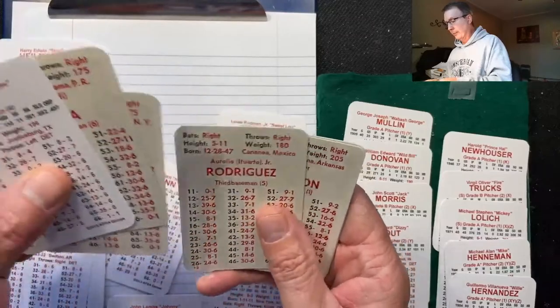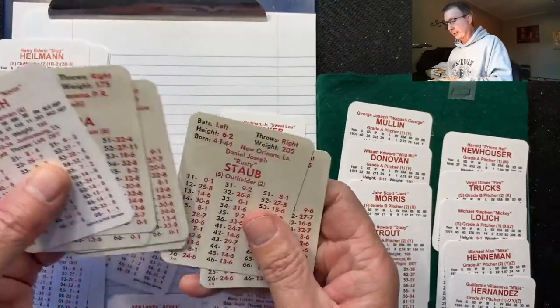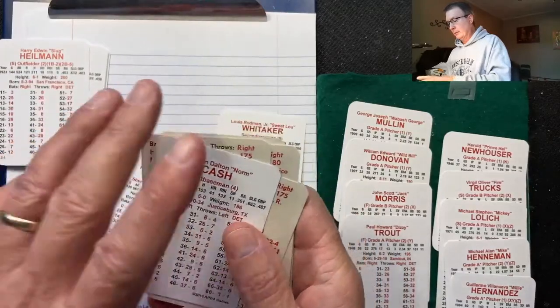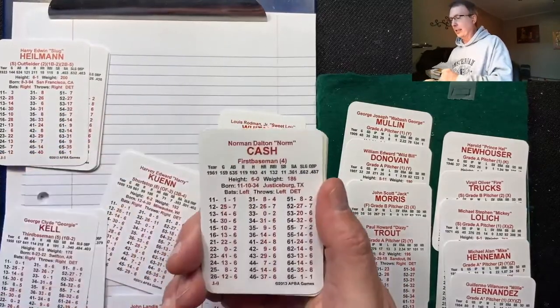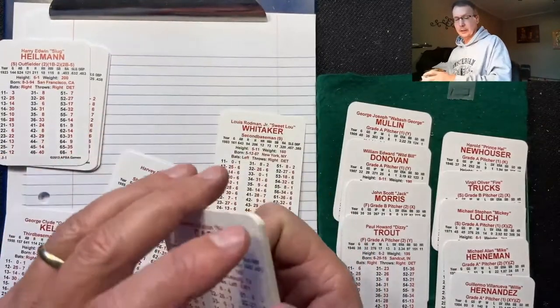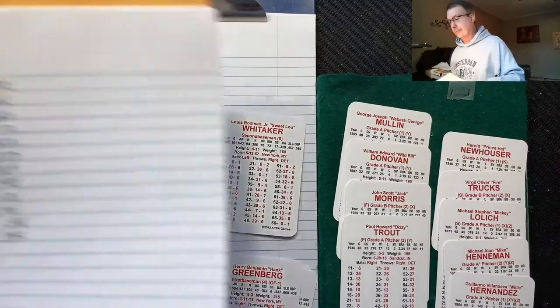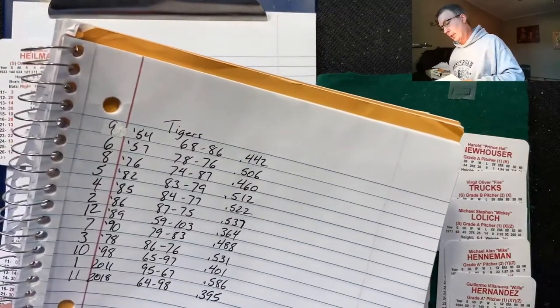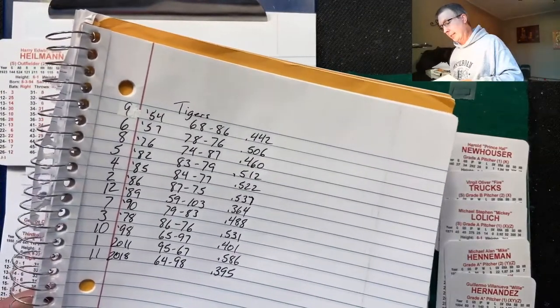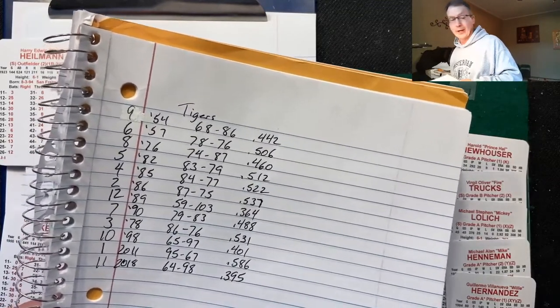So Garcia will bat last. Louie Horton is the DH. Norm Cash is in the lineup for the '76 squad.